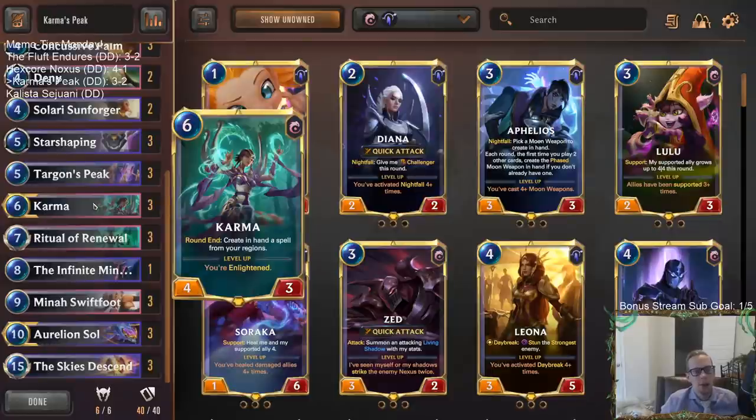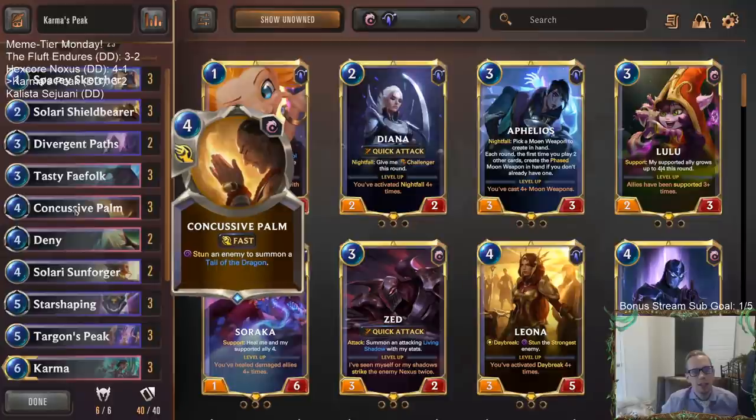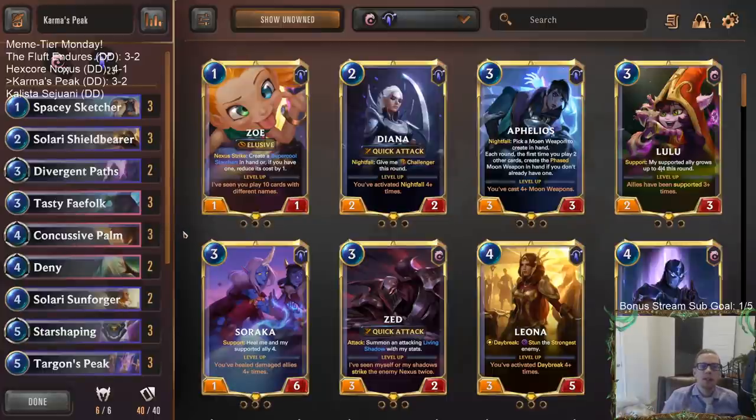If you get to the point where Karma's enlightened and you're double-casting Star Shaping or double-casting Ritual Renewal, it's so brutal for your opponent. So I like having Karma in here - I think it's cool playing a Karma deck again. So there we go - that's Karma's Peak, pretty nice one here. Those of you watching later on YouTube, hit that like button. Feel free to leave comments - let me know what you think of the deck. We've got Sharima coming up so let me know what you think of any of the new cards. Thank you so much for watching - I'll see you for the next video.